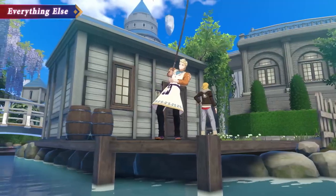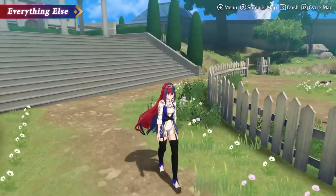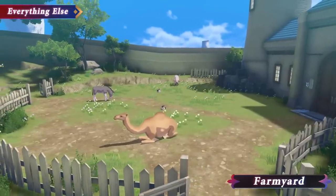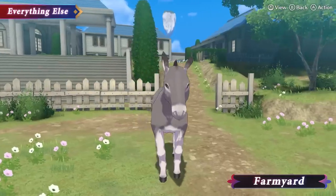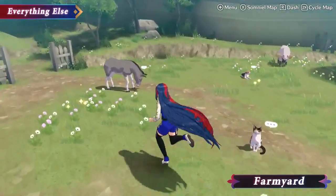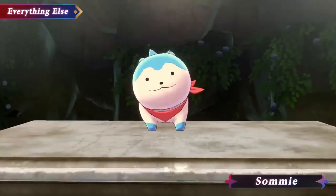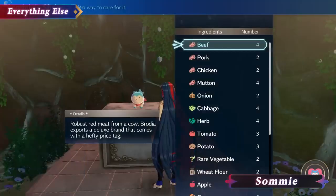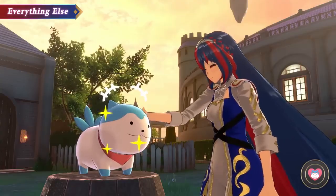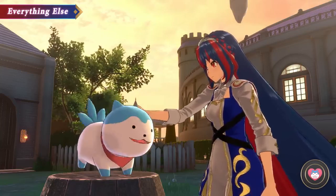The third thing to focus on in the Somniel is everything else. At the farmyard, you can take care of animals that you find out in the world. Bring lots of animals to their fur-ever home, and you might be rewarded. There's also a mysterious creature called Sami, who has been here since time immemorial. Legend says that good things come to those who care for it.